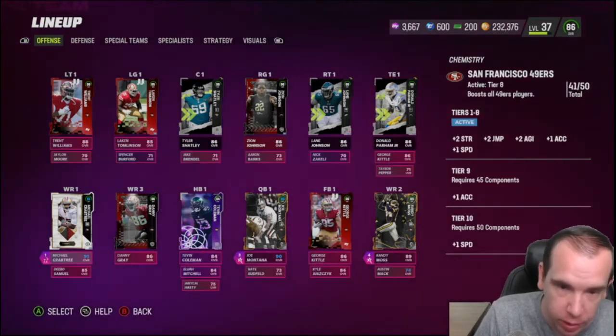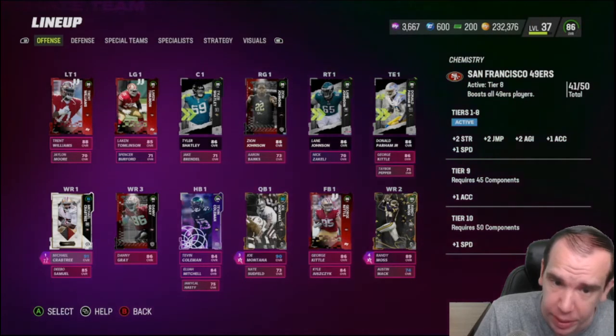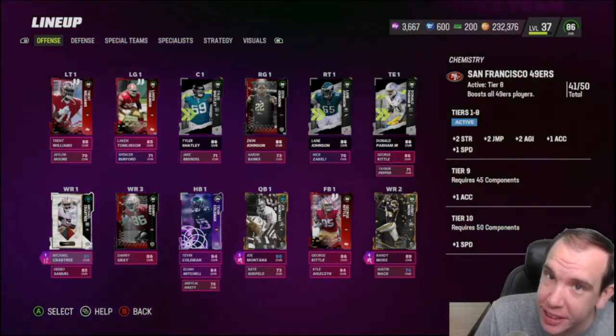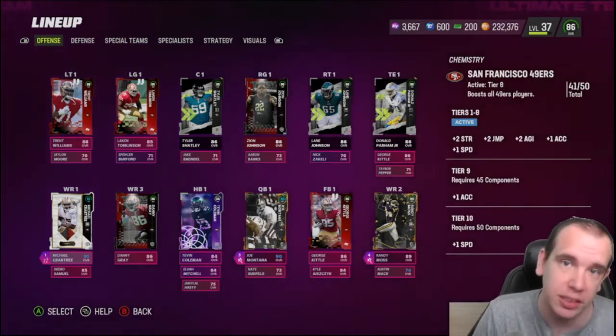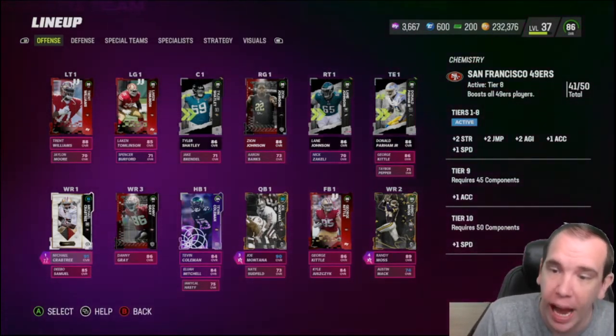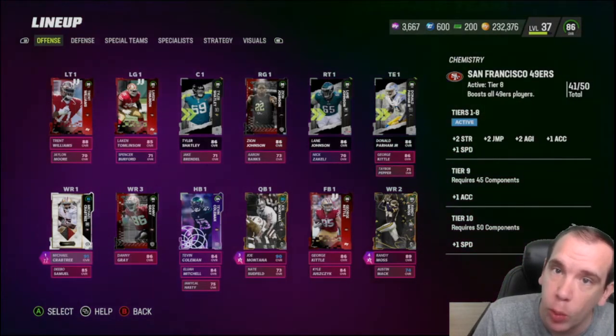...got the chemistry. My linemen — three linemen and the tight end. That tight end, as you know, is the glitch, so you've got to keep them on your team. Having 41 means I can add one more player who is not a 49er.